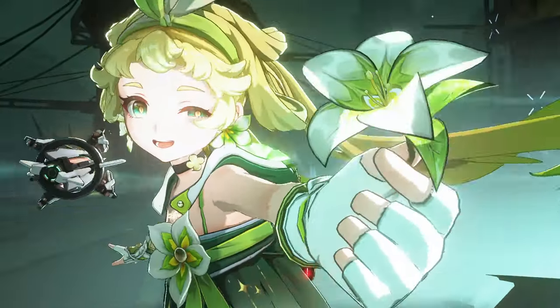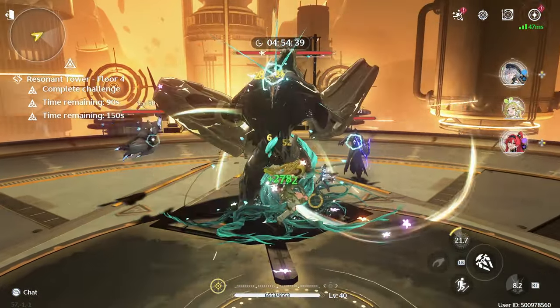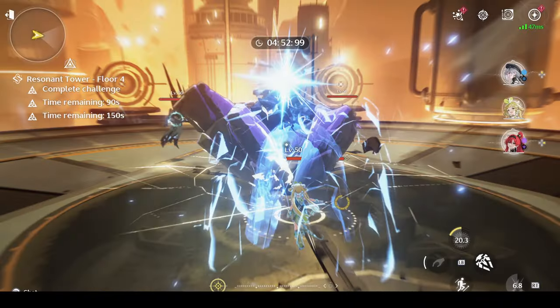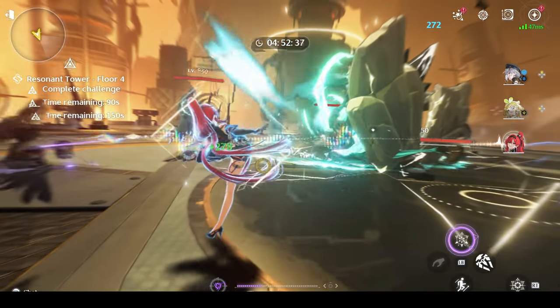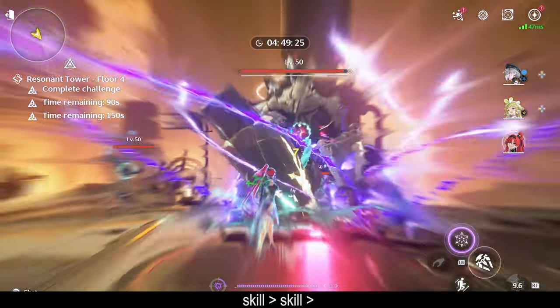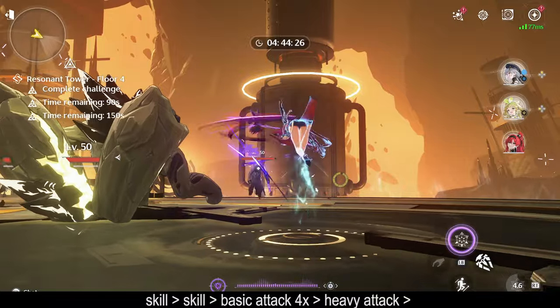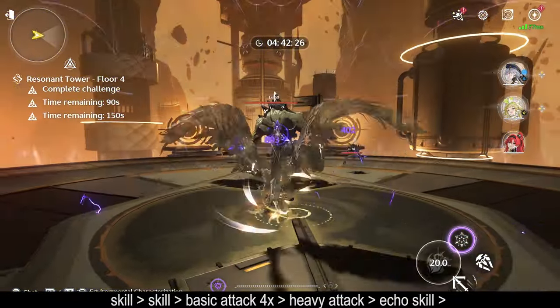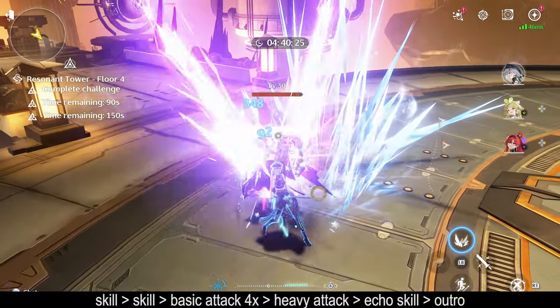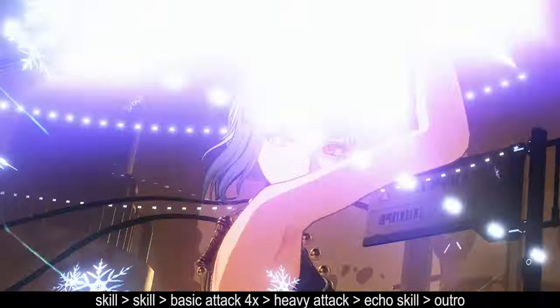Here is the combo I recommend. Begin your rotation on your team-wide buffer — for now that's either Verina or Baizhi. Activate their buffs and Outro Swap to Yin Lin. From here, use Skill, Skill, full rotation of her Basic Attacks, Heavy Attack, Echo Skill, Outro. Go ham on your main DPS, then repeat the rotation once your DPS window ends. This combo is very beginner friendly and can be used on any team she's in. In game modes like Towers, just cast your Liberation at the very beginning.